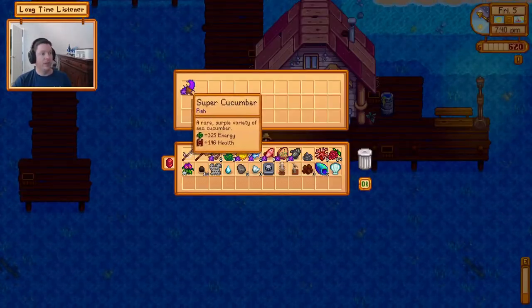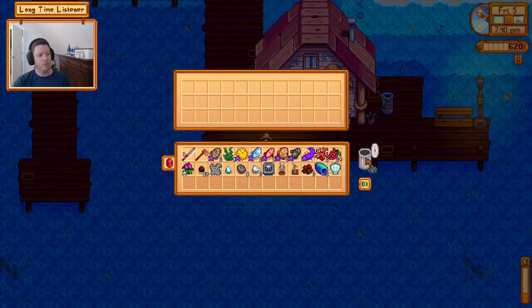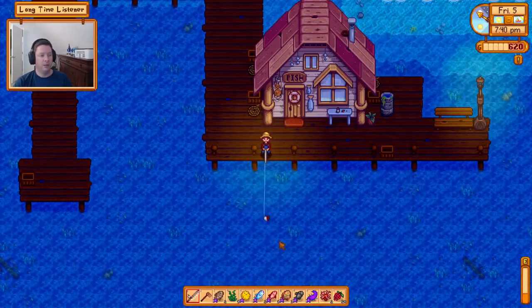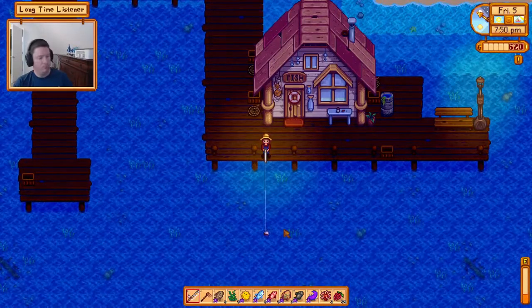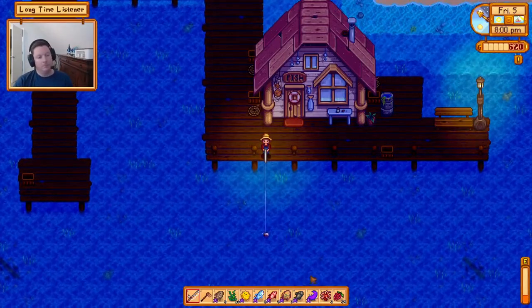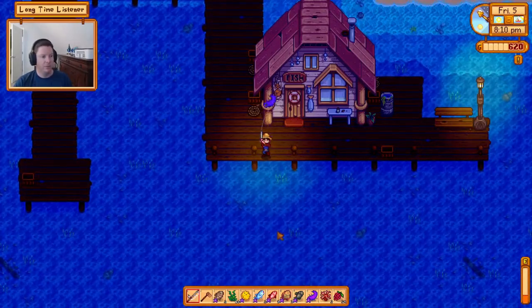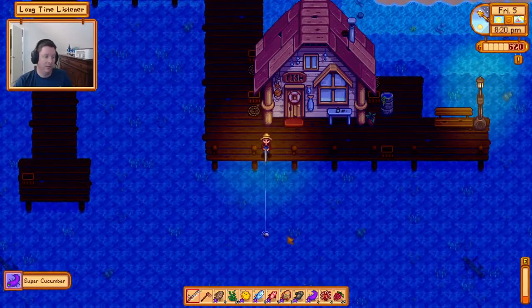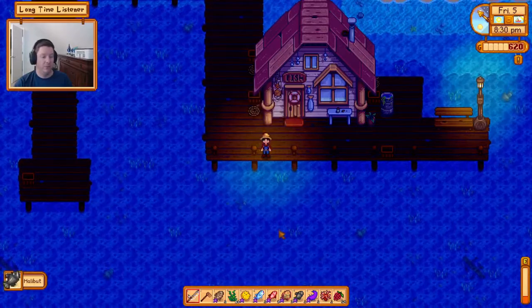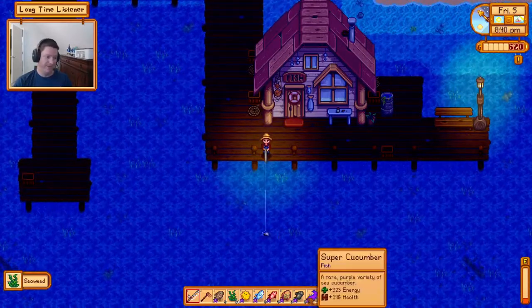Super cucumber! That is a good score — I'm pretty sure that's one of the things you can put in the potluck to get the best response at the luau. You need gold quality or above, and we got an iridium quality one. Now we have two, so I can put one in the potluck and still have one left. That's 325 energy — a very valuable fish.